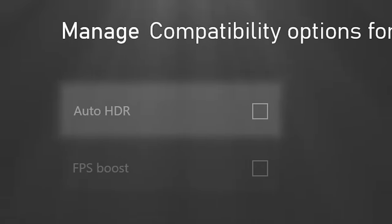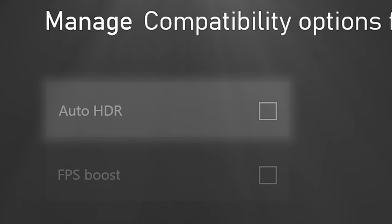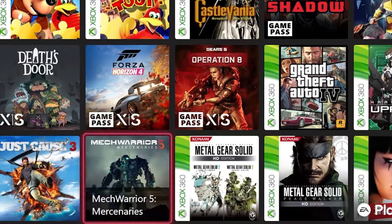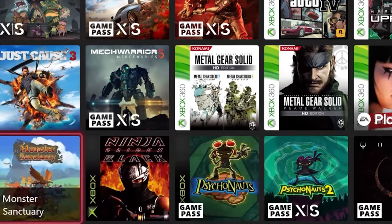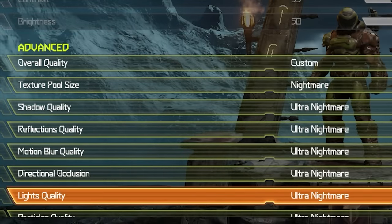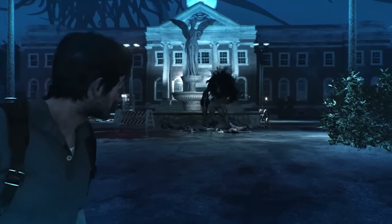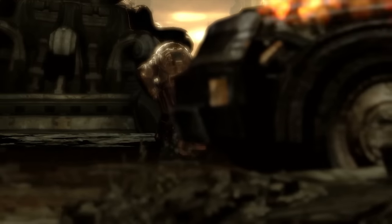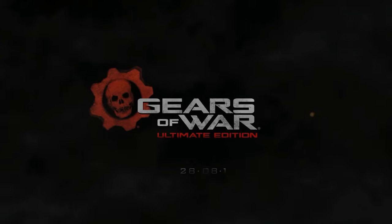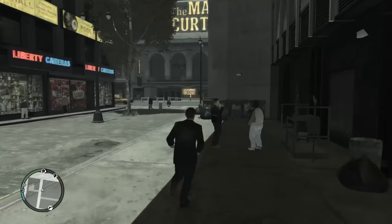Starting off with number 10, it's Auto HDR, which is an awesome feature for the Xbox Series X. At its best, it can add high dynamic range effects to older games or ones that just don't normally have it, and sometimes it looks as good as native HDR support. Stuff like Evil Within 2 looks really, really good. But for some other games, the HDR can look blown out or create some weird effects, like in games like Gears of War 1 Remastered, Fallout 4, or GTA 4.